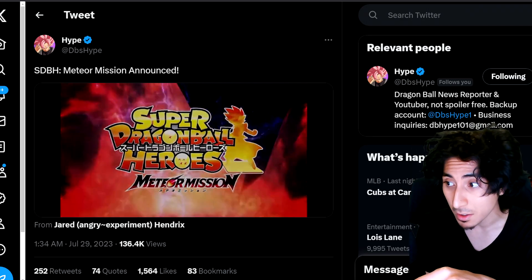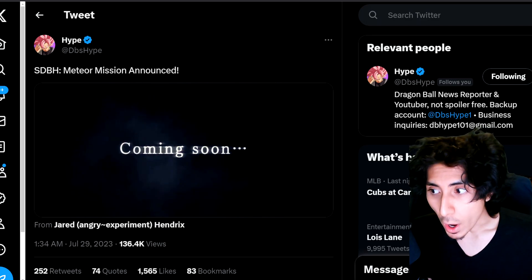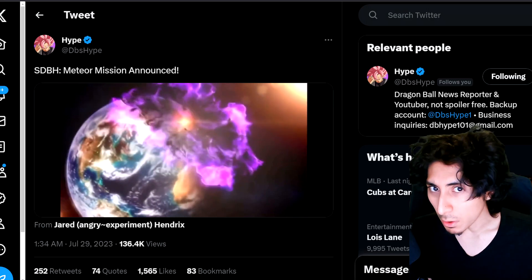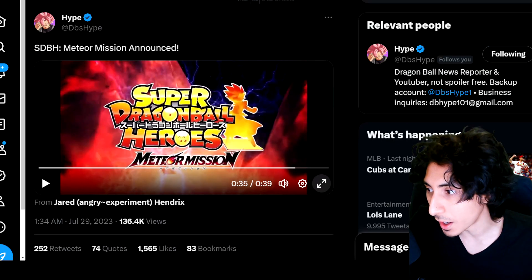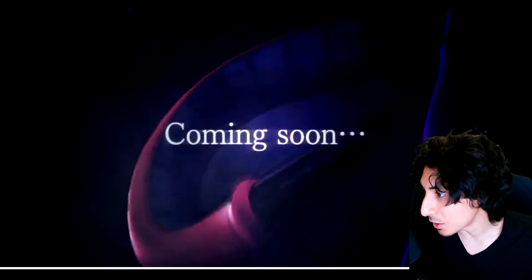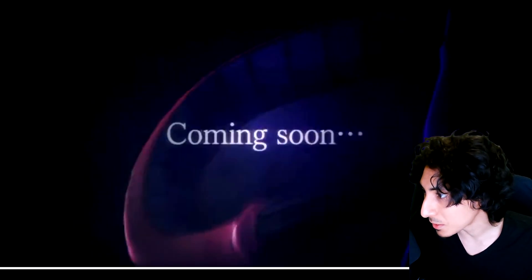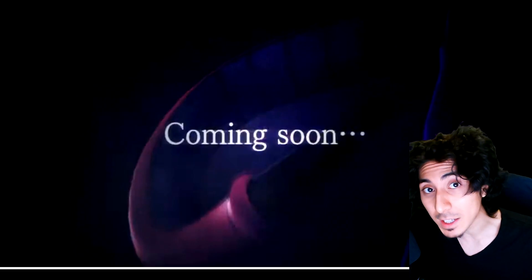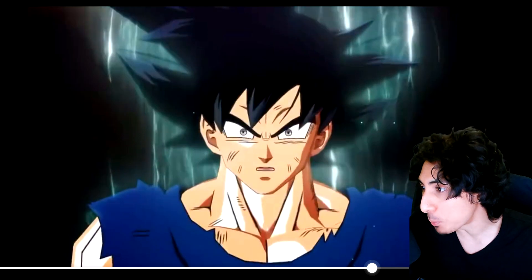Now that logo goes hard — Meteor Mission. Who's that? Is that like a Cell character? I don't know who that is. That logo just goes hard on its own. Can we just appreciate that logo? The tail is spiked and pointed — I don't know if it's a demon character or like a Cell-type character. Perfect Cell max? I have no idea, but yeah this shot does go pretty hard, I'm not gonna lie.